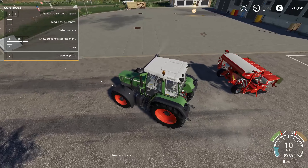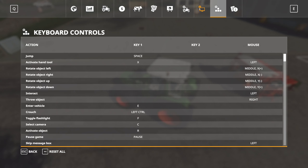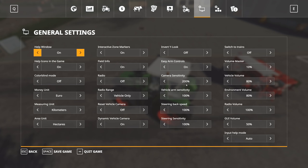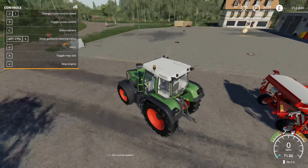I'm going to make a couple of changes to the game settings as well. I want to turn off the auto-start option for the automatic engine start. Just make sure of a few things: weeds are on, periodic plowing required, lime required, crop destruction on, product withering on. Basically all this stuff makes it more difficult and more realistic, but you have the automation to really take that away again if you do it right. I'm also going to change to acres for area units, miles, and pounds for money units. The UK is a weird place where both the imperial and SI metric systems get used.